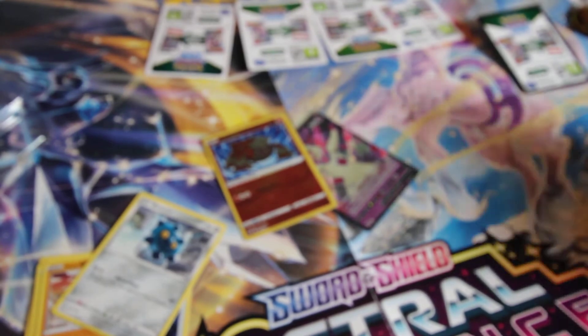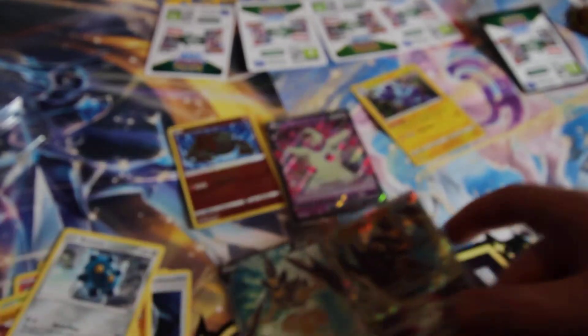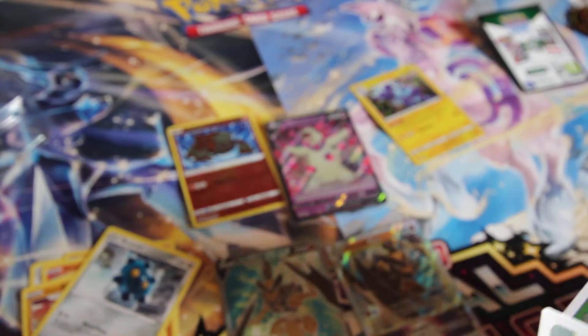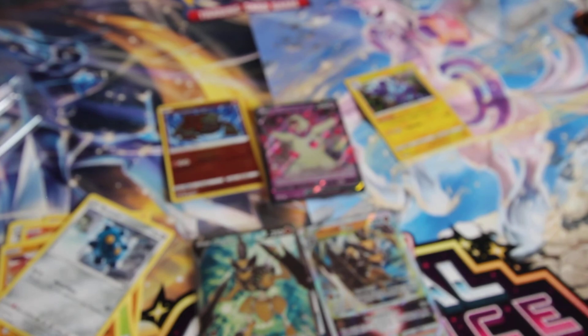Again, nothing too crazy as far as pulls — we had the holo, one V, and a Radiant. And then these are the two promos. Overall, not great pull rates, but this isn't really just one product. Maybe the box under this one had a pull in every pack, right? Let me know — did you guys get any good pulls from these, or was your luck similar to mine? How are you guys enjoying Astral Radiance? Comment below, and subscribe for more if you would like. Thank you as always, and peace out guys.